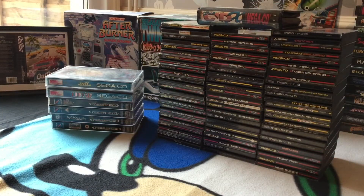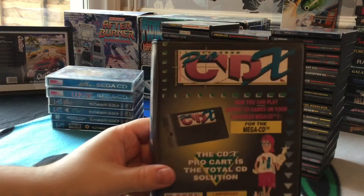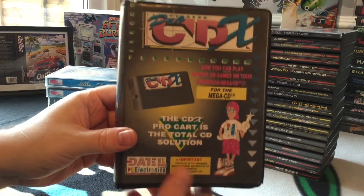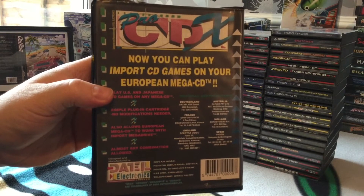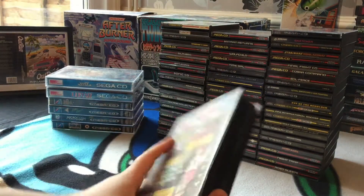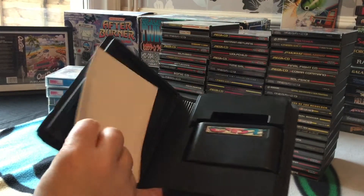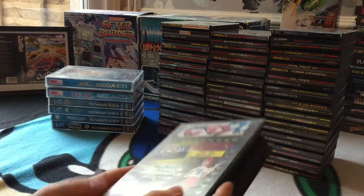Right, let's start at the top here. First up we've got the Pro CDX cartridge - this allows you to play Japanese and US games on your PAL Mega CD. This version would only play with the Mega CD one, and open up here you can see I've got the instruction leaflet there, and there's the cartridge. It just goes straight into your Mega Drive and away you go.